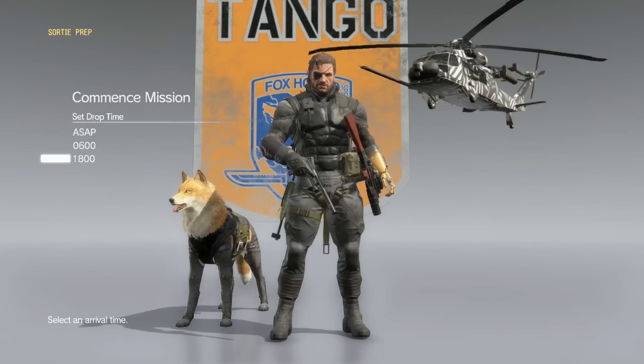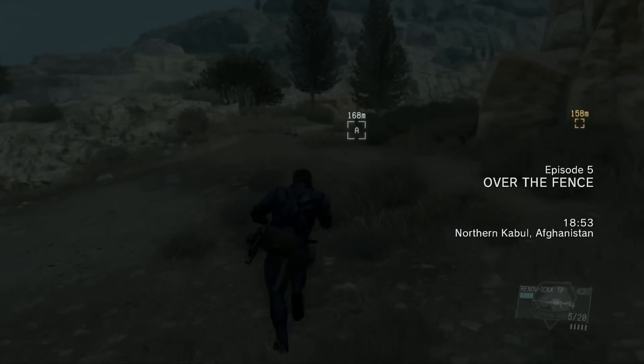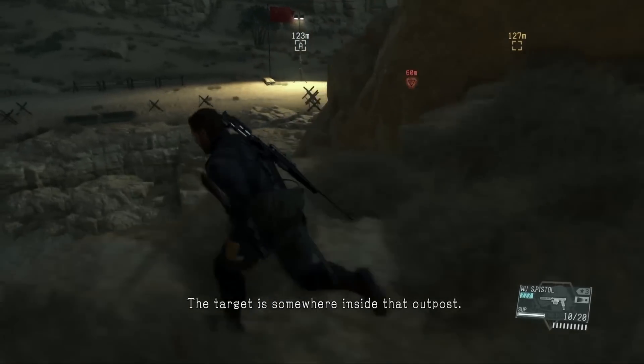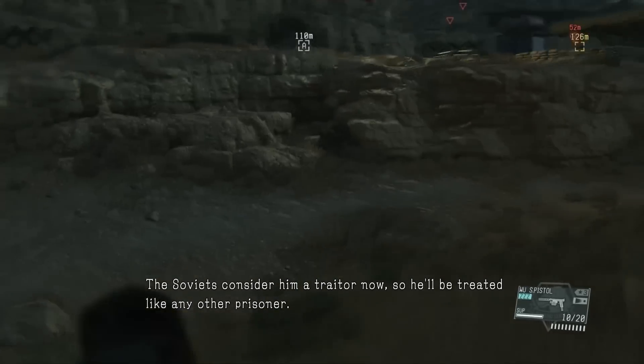Choose the 1800 time of day to do this mission, and then choose the drop point that I showed. If you choose that one, at the very beginning of the mission as you're running to the objective, you're going to run into a giant brown bear.